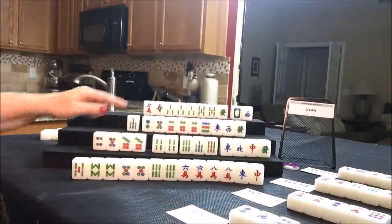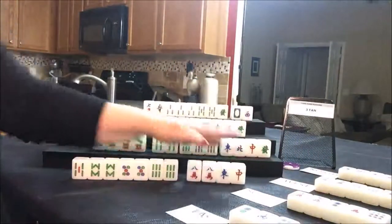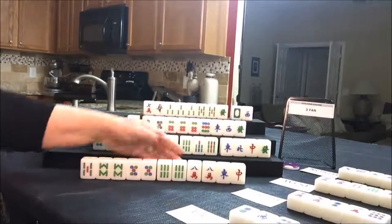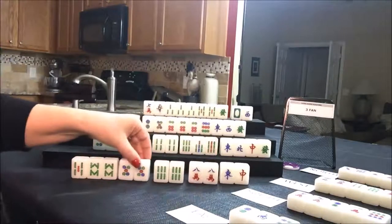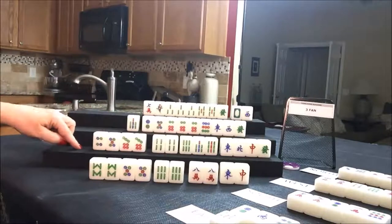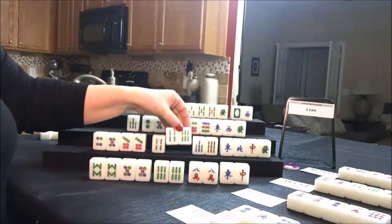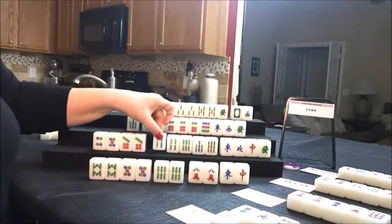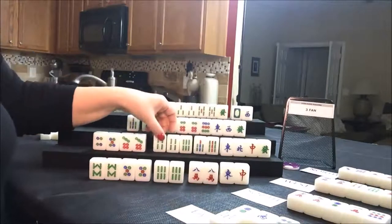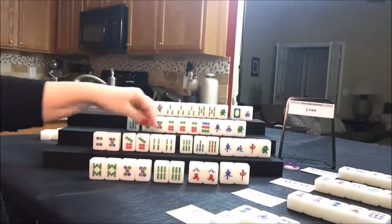Now east has a pung out and one, two, three, four more pairs. We don't need the five bam — let's discard that. Draw for south. We could chow that five bam, but it's going to leave an isolated tile. East and west both have exposures at this point. I think I would rather wait to see if we can get all pungs for south. Draw — one bam, let's go ahead and hold it and discard the four dot. Maybe we could get them to a half flush so they can chow and pung without a problem.